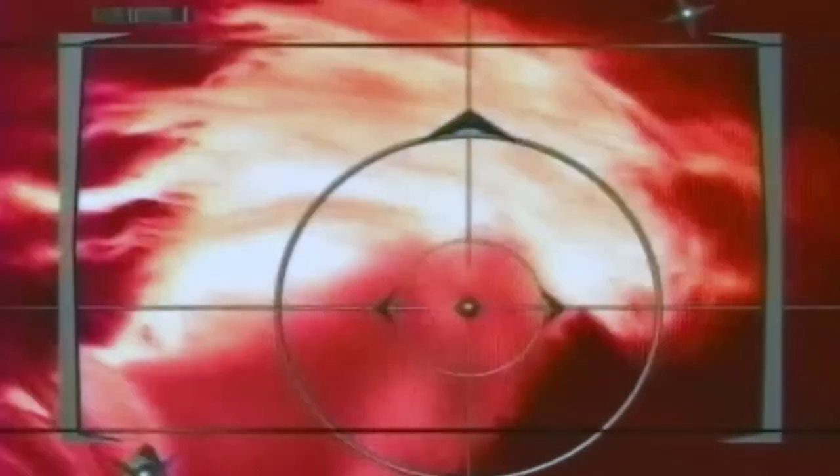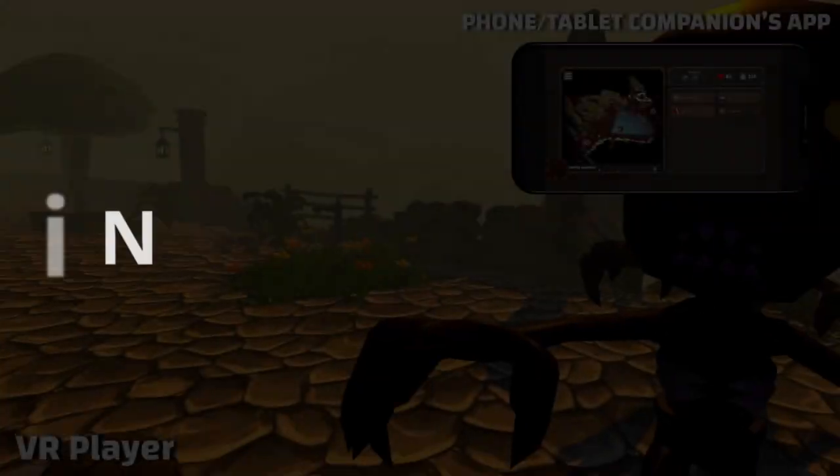Next up is Virtual Boy Go, a Virtual Boy emulator for the Quest 2 that lets you play Virtual Boy games in virtual reality. It's very new to SideQuest and can be easily installed using the SideQuest app — perfect if you're looking for something retro.